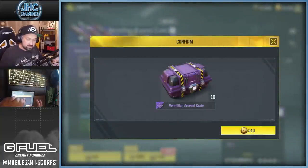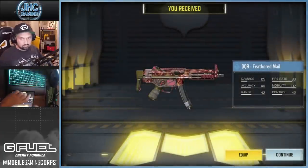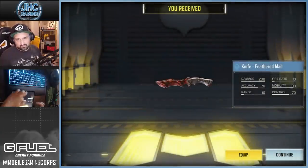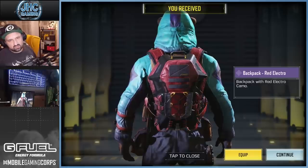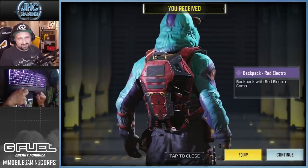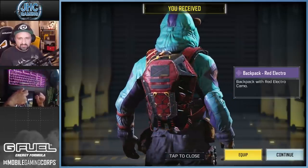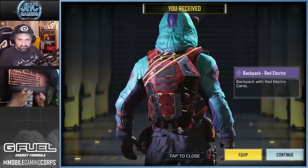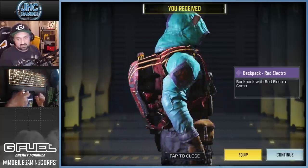Alright, this is the first 10 crates. We're gonna get one guaranteed epic. Oh no, we start with a rare — not good. Oh no, another rare, this is the knife. We start with the backpack guys, so that's our first guaranteed epic. I was gonna say at least it's not the calling card. I mean the old red action skins weren't animated like that — they didn't have the light bars. So it's not red action, it's red electro by the way. Let's keep going.